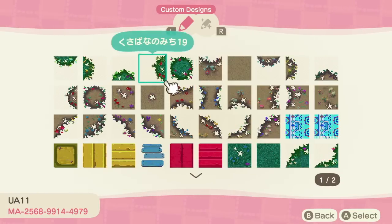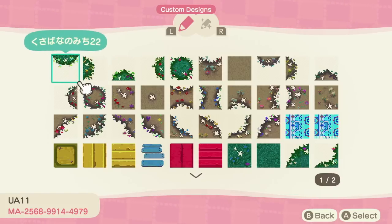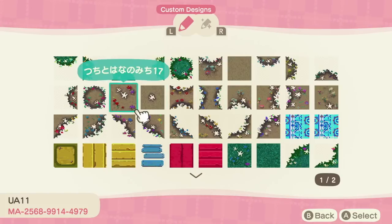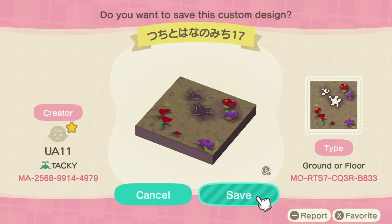Another helpful feature is the favorites section in the custom design portal that came with the new update — you can favorite creators and check back on their work. For example, the creator of the fairy path has since made end caps to match and also a dirt version of the fairy path, both of which I'll be showing later in the video.